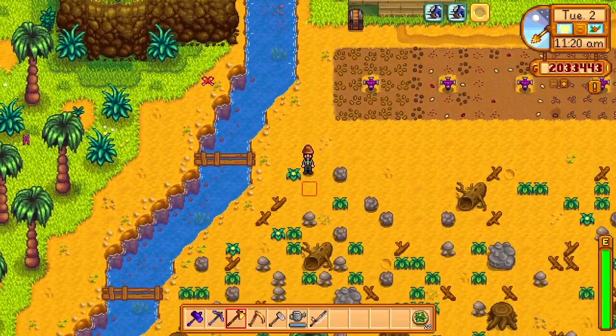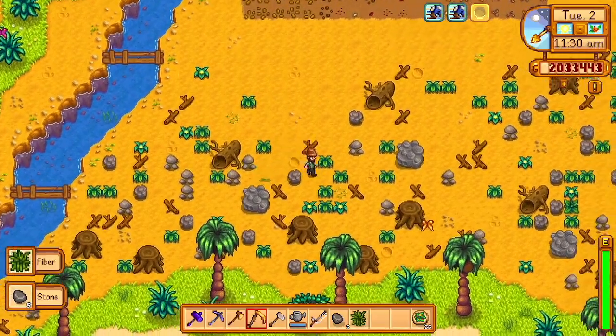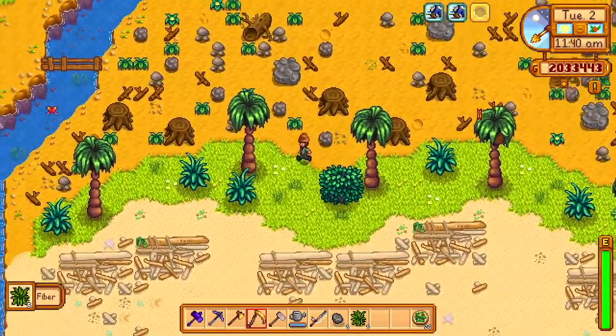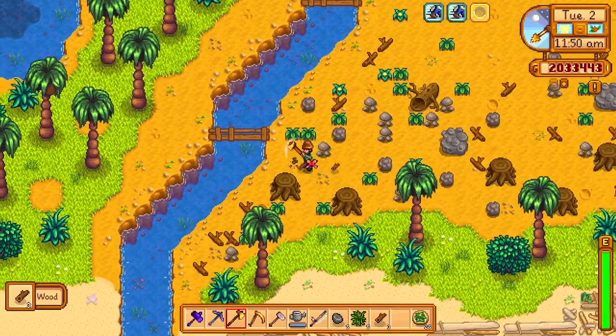Ideally you'd plant something that grows in like four days, like parsnips. Wheat doesn't work — I think wheat is bugged. Anything with a really short harvest time is better, because the sooner you can harvest it the better, since you'll potentially get golden walnuts from it.